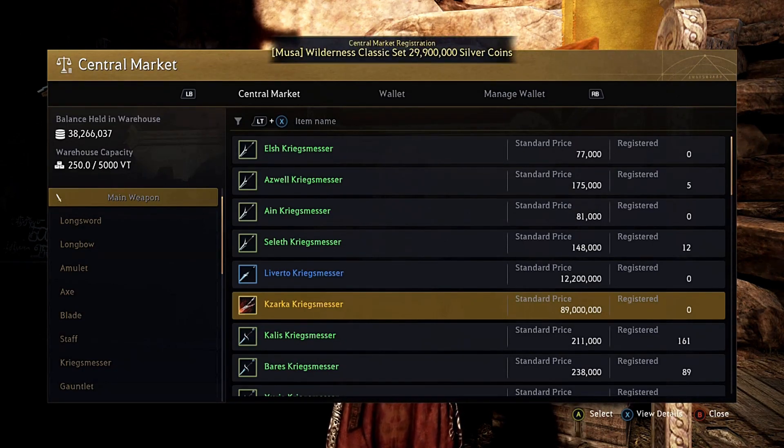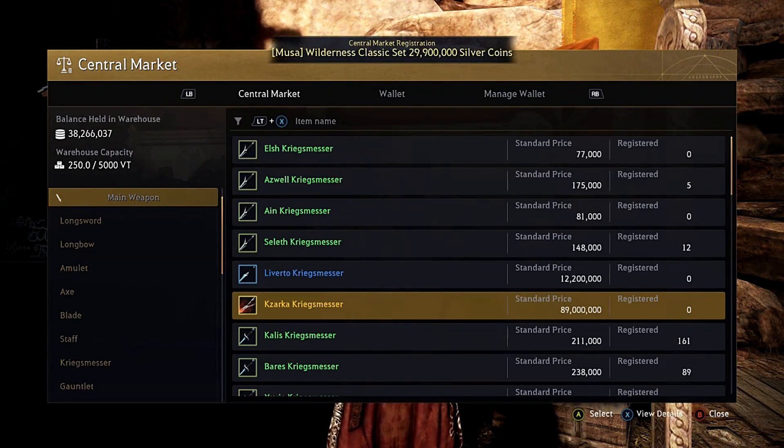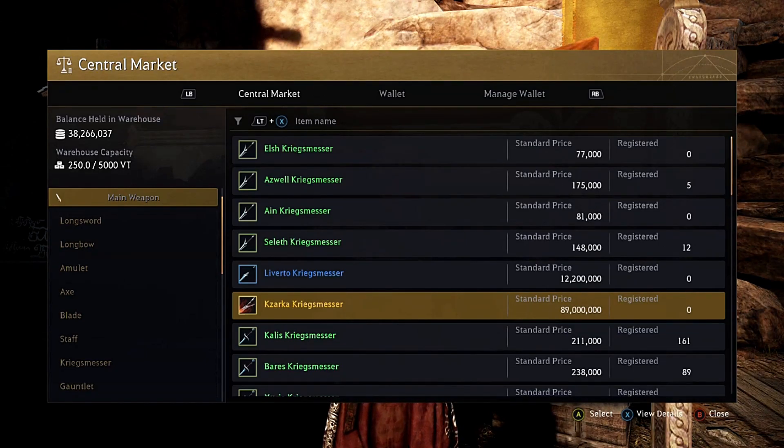Now we're going over other weapons to use if you don't have the silver to purchase the meta weapons or the time to farm the world boss for Kazarka or the summon scrolls for Liverto. I want to reiterate again — this is all preference. It's entirely up to you and how you play the game. You can get examples from people, but when it comes right down to it, it's about your play style.